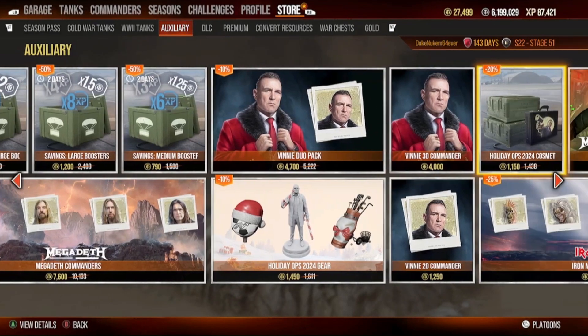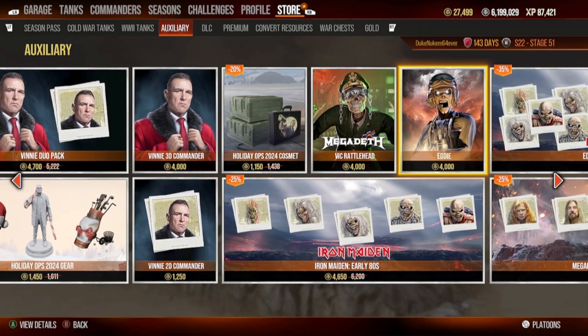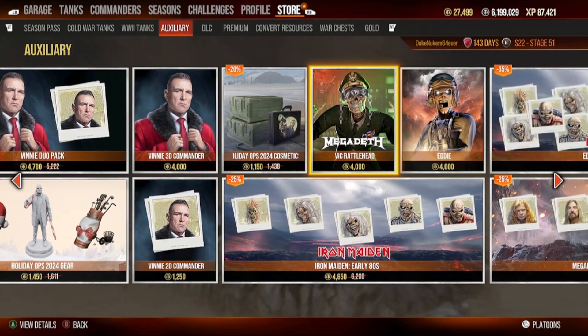These are the commanders — this is all old stuff. Now, this is something interesting: if you don't have Megadeth's Vic Rattlehead or Iron Maiden's Eddie, and you're only going to buy one of them — I like the band and songs of Iron Maiden more than Megadeth. However, in the commanders, the reverse is true. The Megadeth Vic Rattlehead is ten times better than the Eddie.